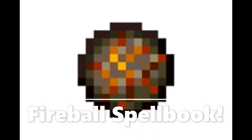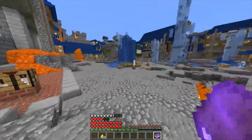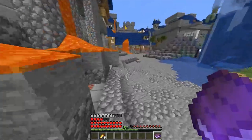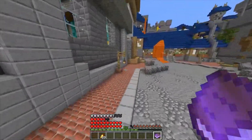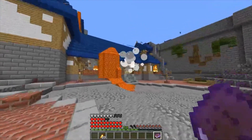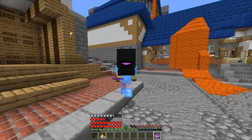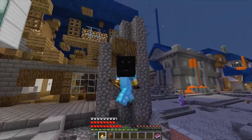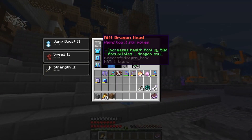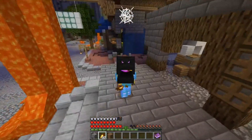Coming in at number 7, we have the Fireball Spellbook. I gotta say, this is actually my least favorite item in the whole game, because of how effective it is. It's completely broken — you can just launch giant fireballs at people. What am I supposed to do when you're launching giant fireballs at them? They can't do anything, they're too busy getting burned alive. It's also worth saying that you have to be wearing some sort of Rift Armor to use the spellbook, but that's to be expected.